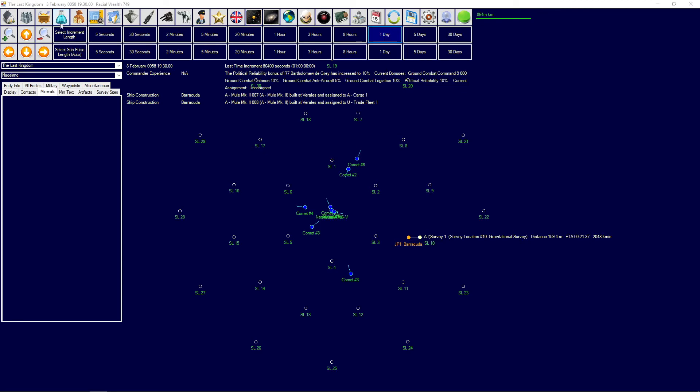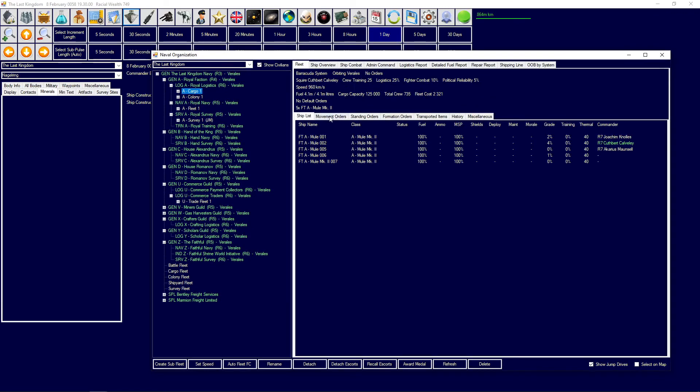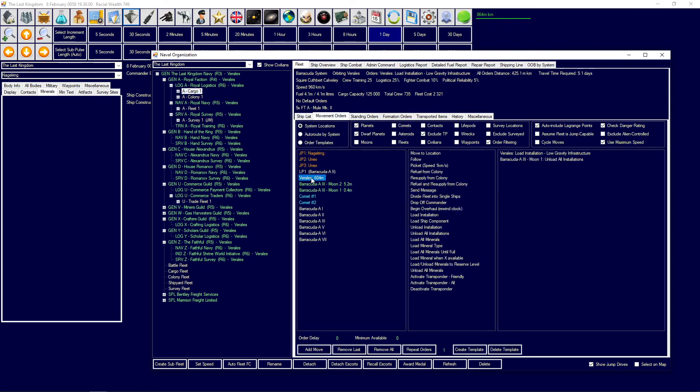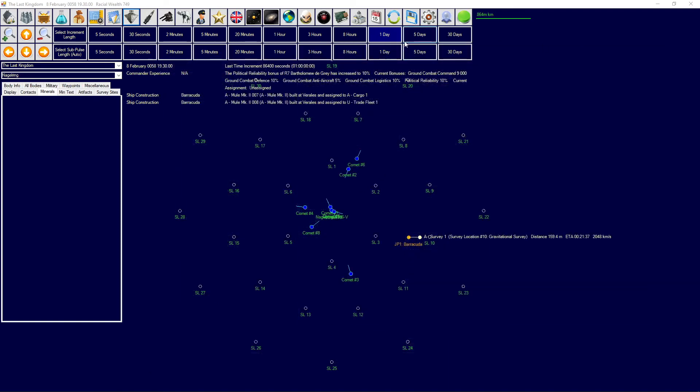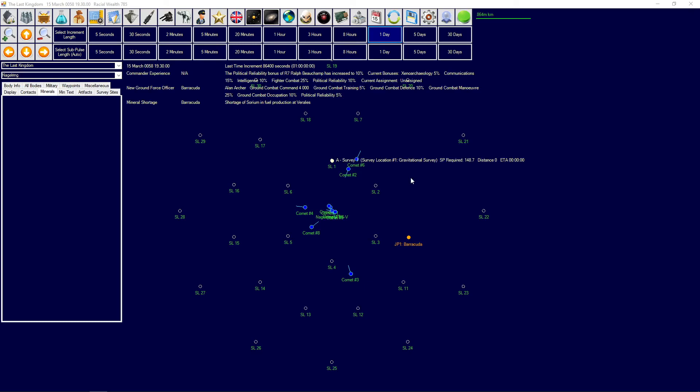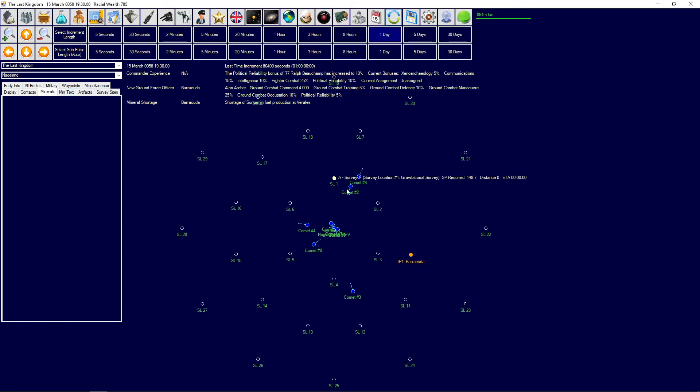We got the Mules constructed — the cargo one. First I'm going to load the low gravity infrastructure, take it to the colony, then go unload some financial centers over there and then refuel. We're still having the mineral shortage as expected. We haven't found anything over there yet — we've only surveyed one comet so far and some of the jump points.